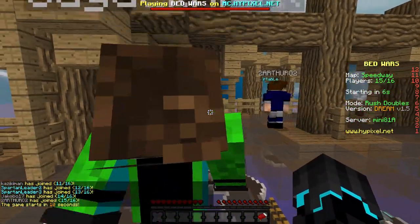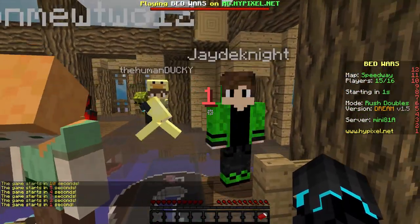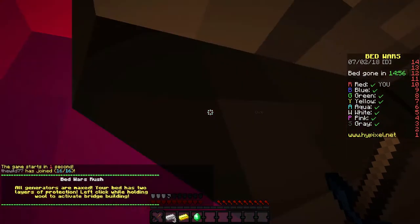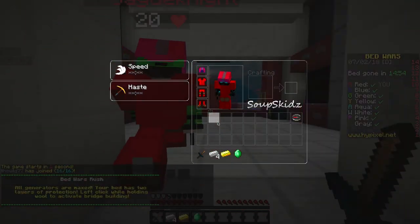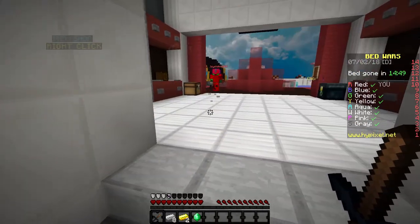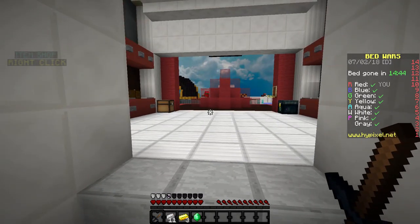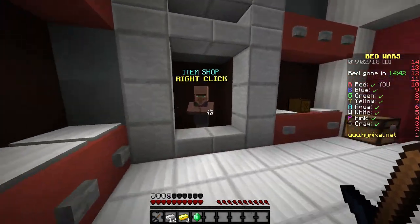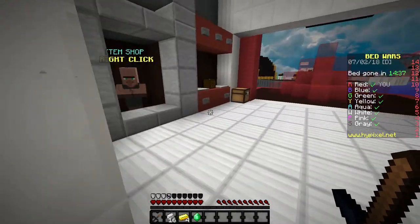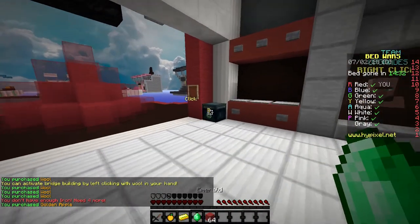Hypixel have made a Rush game before, and basically what it is, it allows you to rush really fast. It gives you a basic bed defense and actually a pretty good one - it has glass. Also your spawner here is pretty much giving you emeralds right off the bat. And you also get speed and haste right away. That's a really nice buff as well.